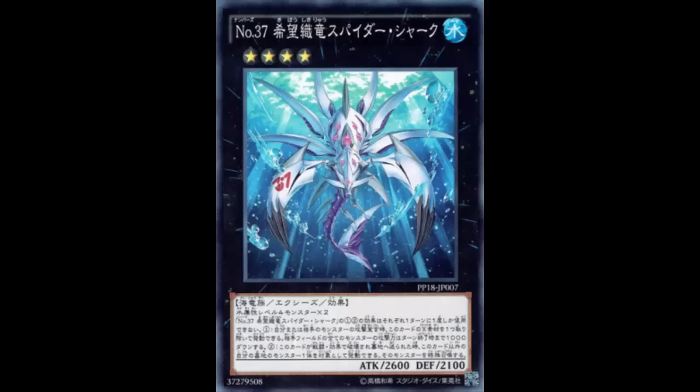Welcome back to more card reviews. Today we are looking at Number 37: Hope Woven Dragon Spider Shark. Cow, pig, chicken — it's just an amalgamation of every single thing. But seriously, dragon spider shark — that sounds scary. If a dragon spider shark came after me, I'd probably be dead.